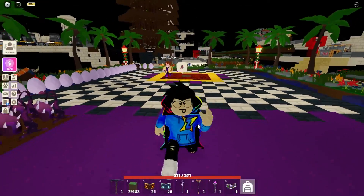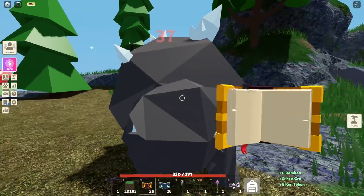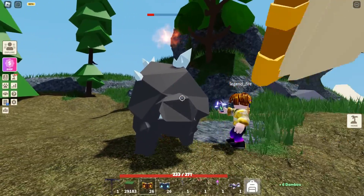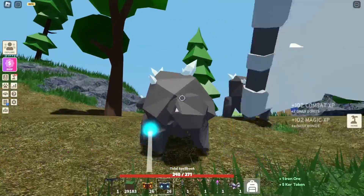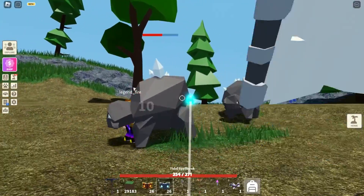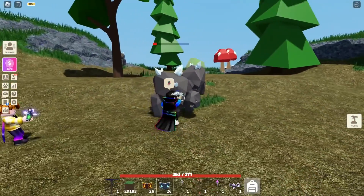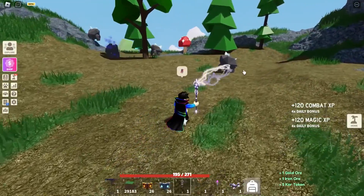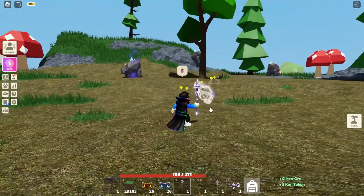We got some cool effects on the mob every time we kill them — they make the experience really cool, but the effects are really small to even see. Sometimes we can't even see them, so it would be really cool if they made those effects a little bit bigger or more vibrant so we can easily see them. Other than that, these are some really cool things and I really like them.